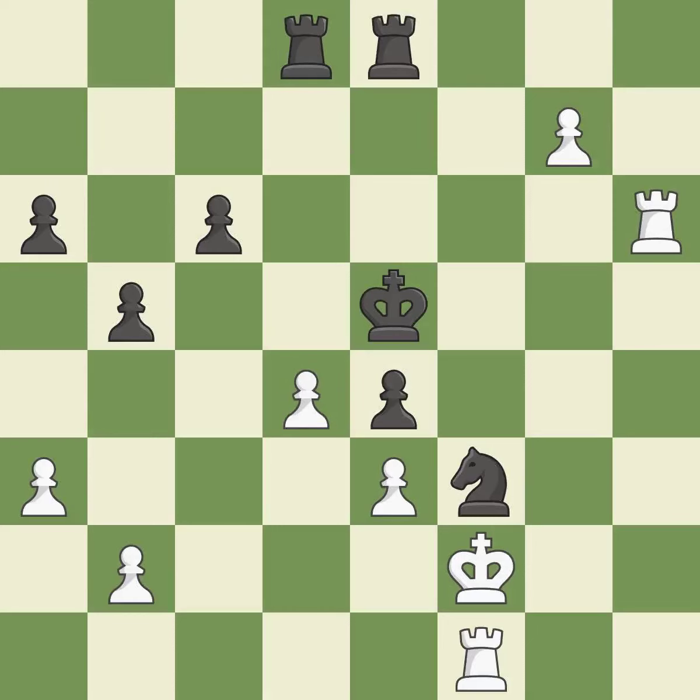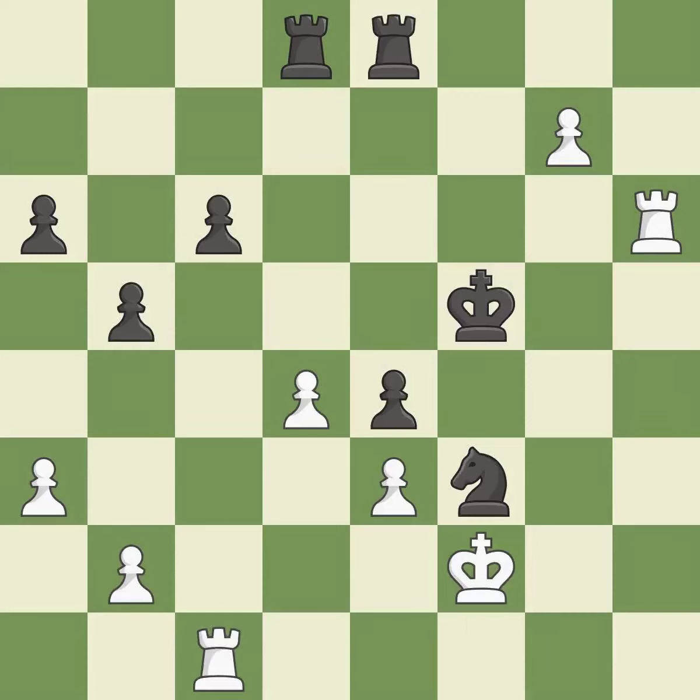Recaptures — it is best. This steps away from the checking pawn; this is the only move that works — it is a great move. This is the strongest option — it is best. This loses a pawn; there was only one good move in that position. This ignores an opportunity to threaten winning a pawn — it is a blunder.